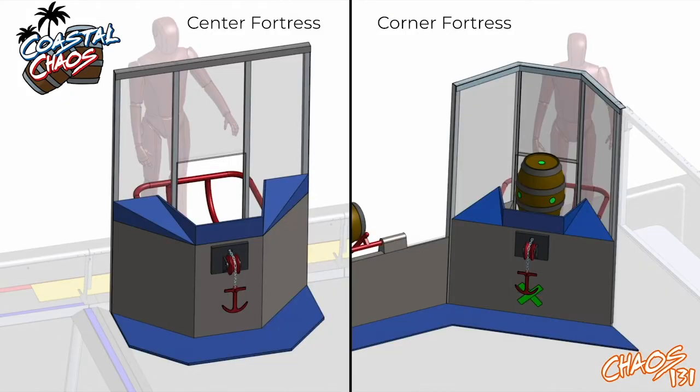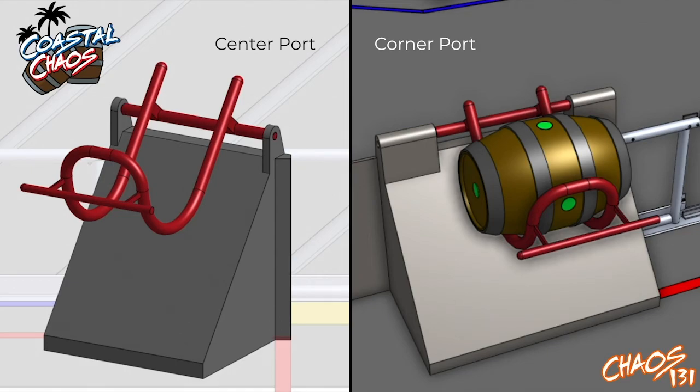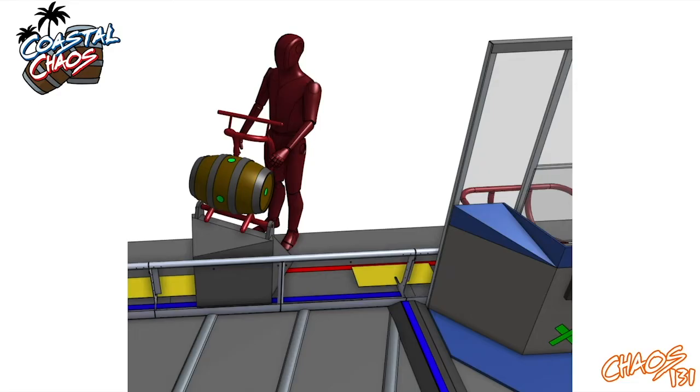Fortresses can hold only one barrel, which becomes secured, meaning no robot can touch it. The opposing alliance can pull on the anchor four times to open the smuggler's gate and unsecure the barrel. The smuggler's station behind the fortress is of the opposing alliance. Ports are how barrels are reintroduced into the field, mainly used by smugglers to reintroduce barrels taken from the fortresses.